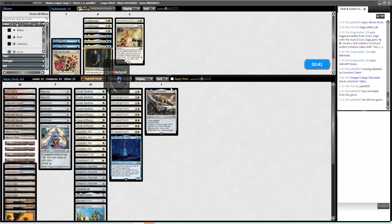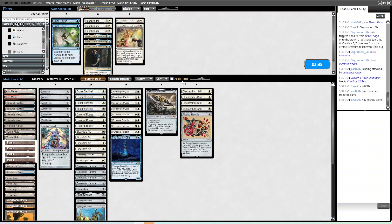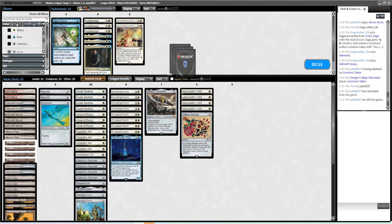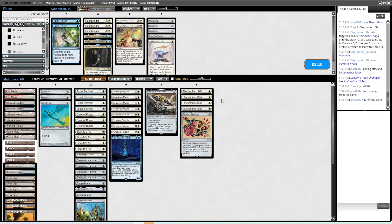For sideboarding, pretty straightforward — Needle and the Blacksmith Skills are all great. If I did have Relic in the board, I would bring it in here because we saw the Dragon Rage Channeler. Five cards in, and we're cutting at least three Ornithopters, probably a Paradise Mantle since we're bringing in more tricks, and one Steel Shaper's Gift. It's reasonable to cut the Cauldre, but I like it as an additional threat especially post-board with the three Givers and four Skills.